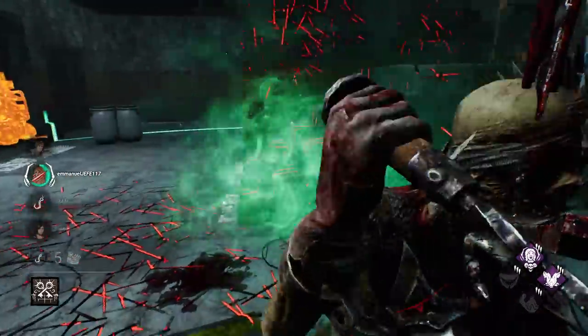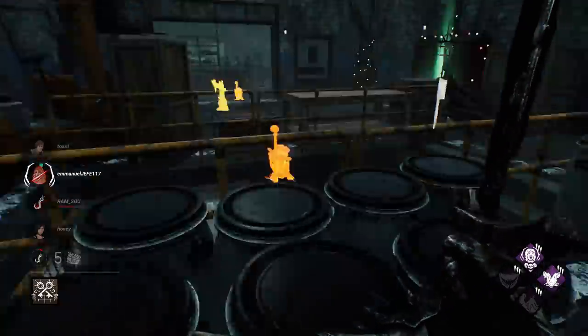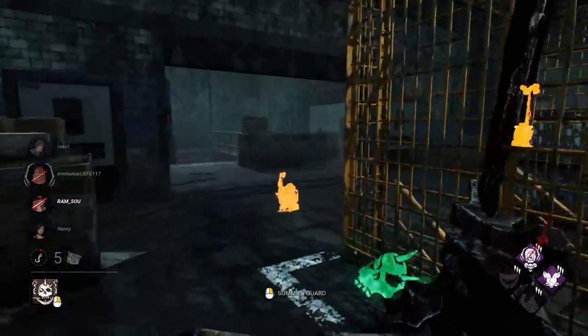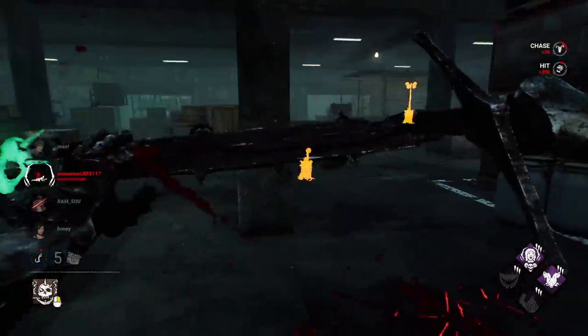Oh no — this pallet is not good for us. I can't leave — I can't go this way. I was boxed in. The good news is we still have a survivor on the hook — they just got saved. And here's our girl Kate right over here. Hello, my friend. There you go — sweet.